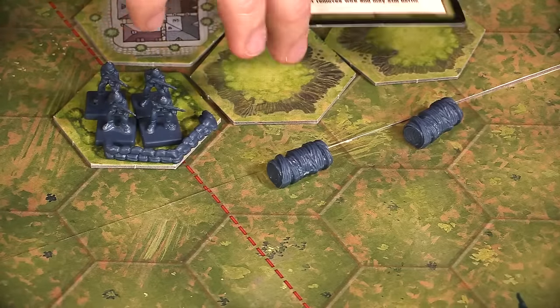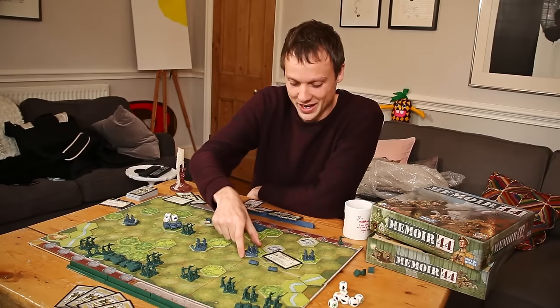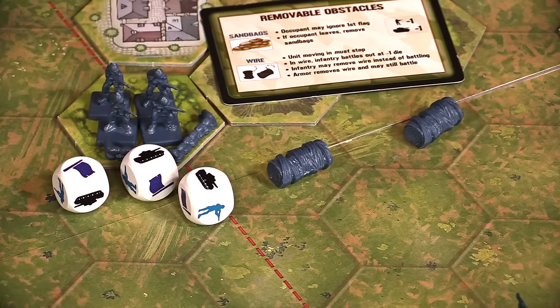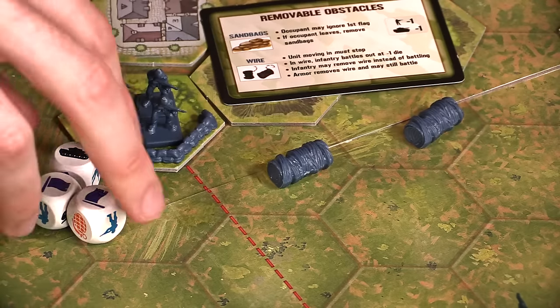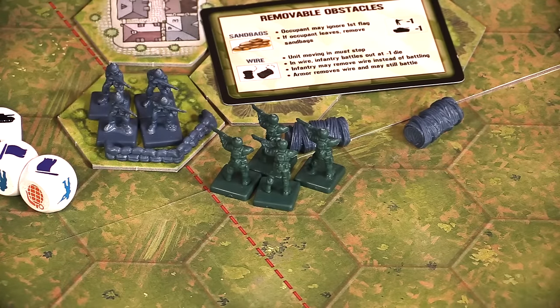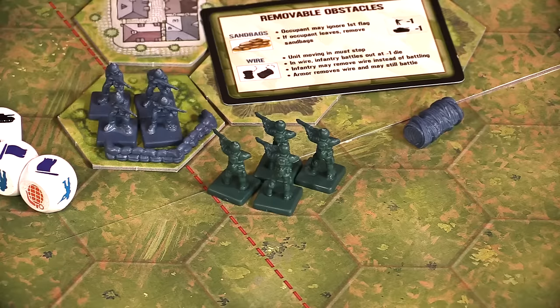Another terrain type you'll find early — and a cool miniature in the base set — are sandbags and barbed wire. Sandbags are interesting because they cause that unit to ignore the first flag rolled against them, meaning they will not retreat. They will still retreat on double flags. Also, when they move, the sandbag token is removed from the board. Barbed wire can be run over and immediately removed by tanks, but if infantry moves into barbed wire — just as if moving into a forest — they must stop. Instead of battling, they can remove that barbed wire permanently. A very thematic, very annoying little rule.